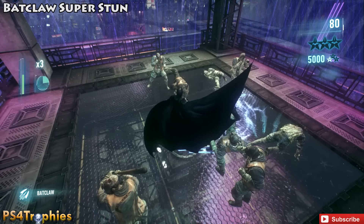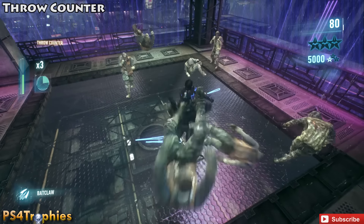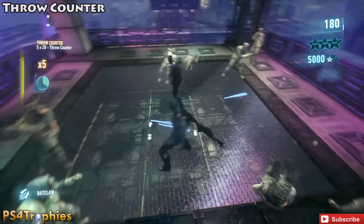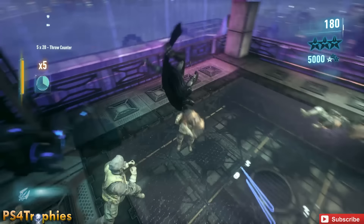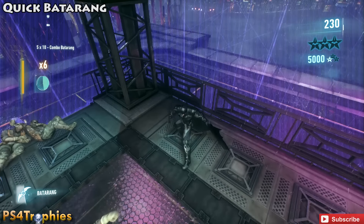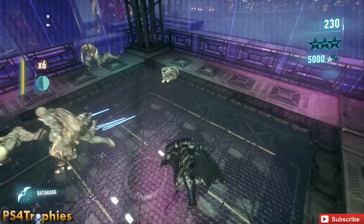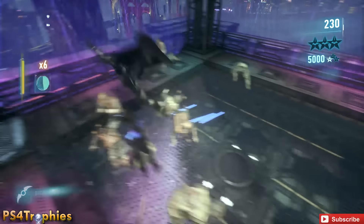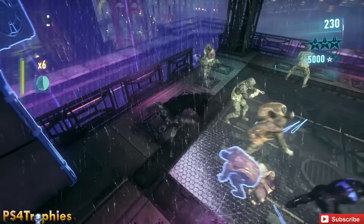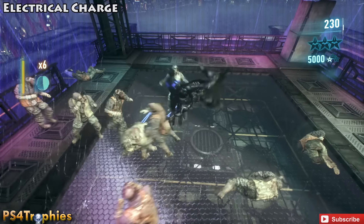Then I did a back claw super stun, and then I went into a throw counter, which is a basic counter where you hold the left stick towards the enemy — a second type of counter. Then I did a quick battering; you just tap the L2 button for that. When there's nothing in the top left corner I'm just jumping around, not doing anything, not even looking at the screen — I'm looking at my notes.